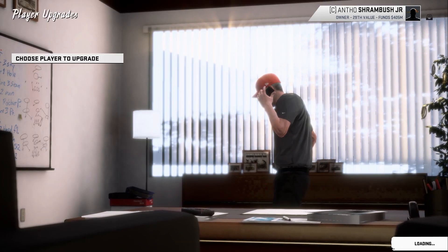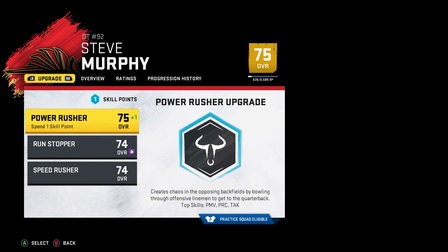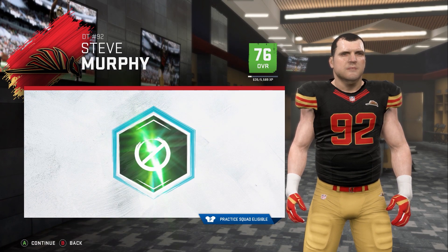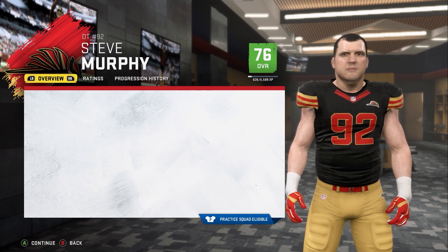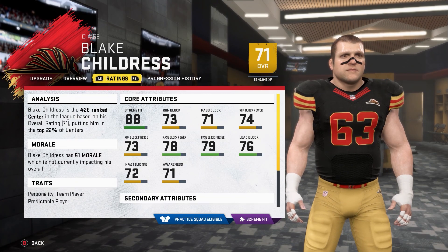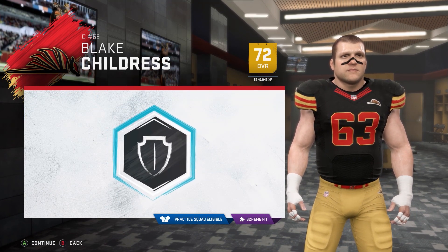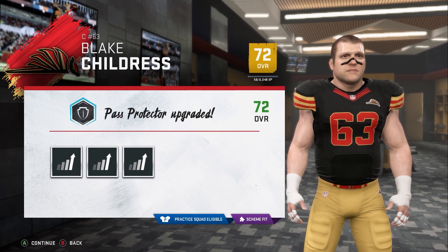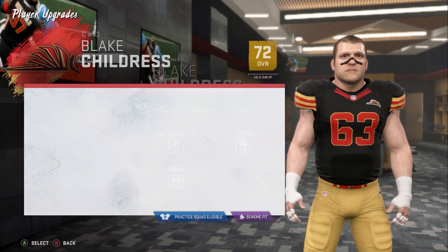Now let's upgrade some players. We have a few upgrade points to use. Steve Murphy and Blake Childress each have one. Steve Murphy, I want to fit this scheme — going to Run Stopper, though he's still not going to fit. One to Playwreck, Pursuit, and two to Tackling. His stats are pretty good, very strong. Then Blake Childress, our starting center — he isn't great at pass blocking and his run block isn't great either. Going into pass blocking: one to Awareness, pass block finesse, and pass block power.